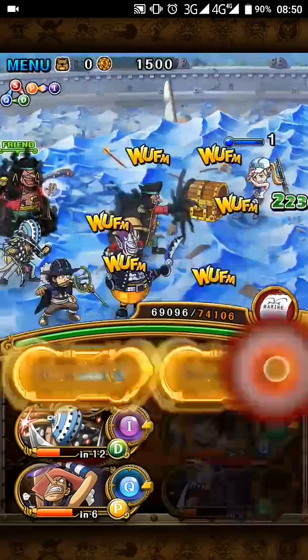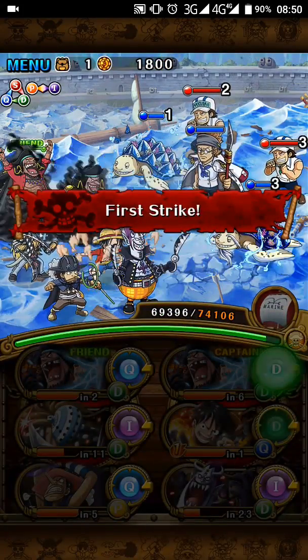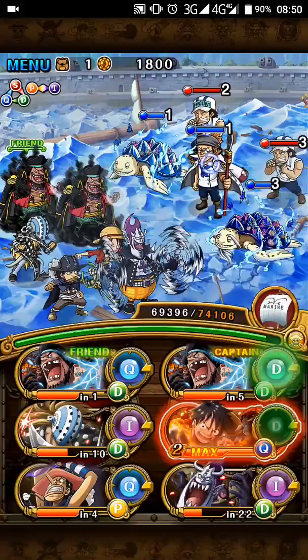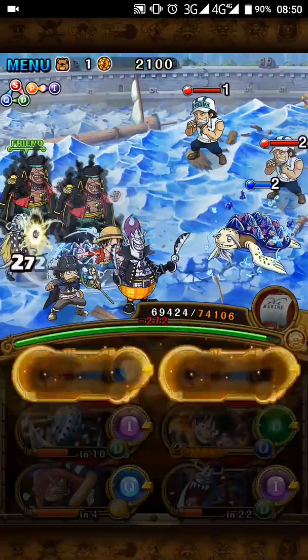So I'm gonna let her die. Another good stage to stall is this one: you kill the blue marine, the two red guys, and then the turtles with a 4-combo unit — in preference. And there's a little more stalling you can do there.